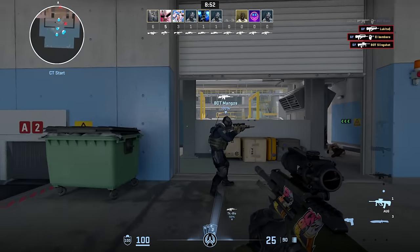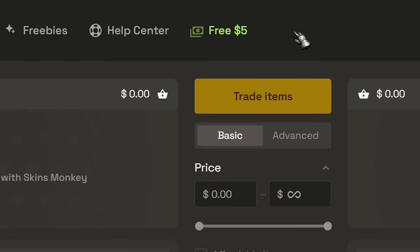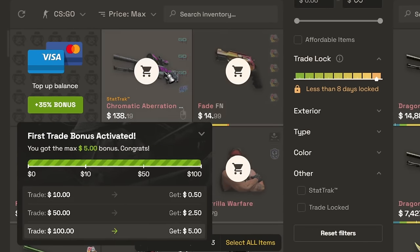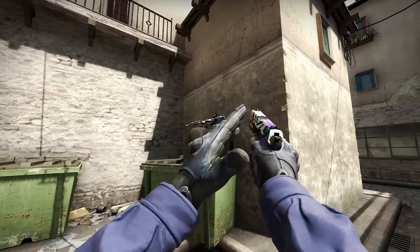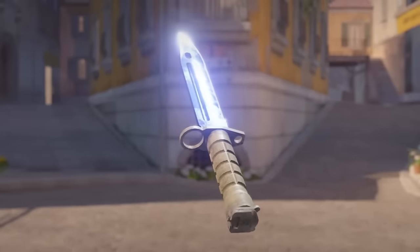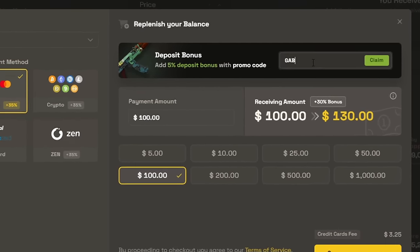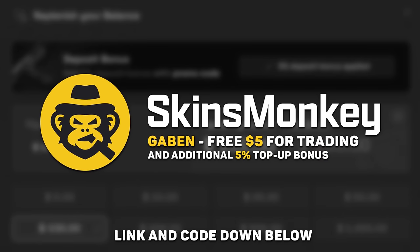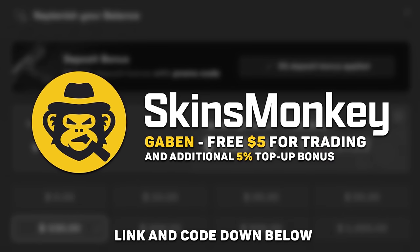And while you have time, check out Skins Monkey — use code Gaben and get up to a $5 bonus. Select a few of your current skins, pick a new one in the same price range and exchange your old CSGO items for something new and shiny from Counter-Strike 2. Use code Gaben and buy skins much cheaper with a 30 plus 5% top-up bonus. Links and my code down below.